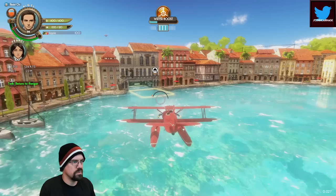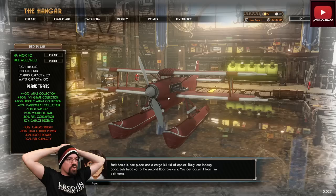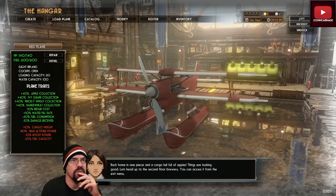Hard and fast, hard and fast. Oh, nice! Back home in one piece with a cargo full of apples — things are looking good. Let's head up to the second floor brewery, you can access it from the exit menu.